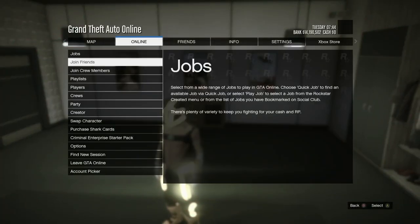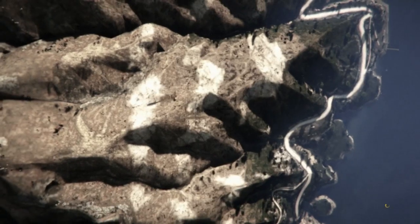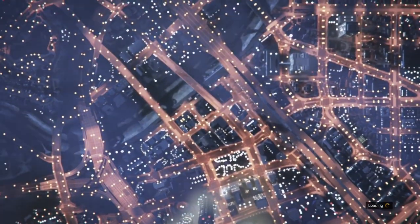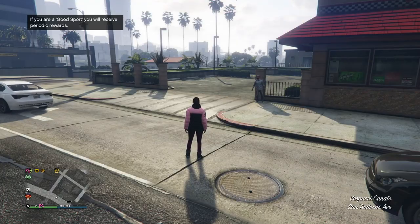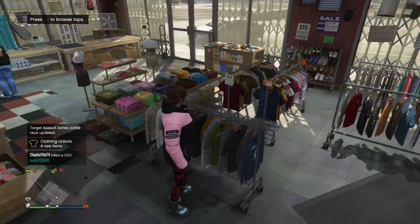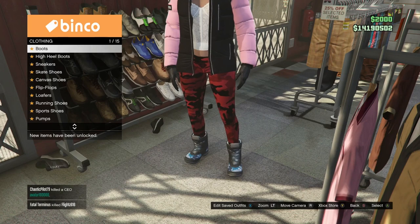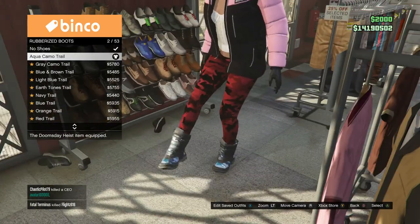Once you've equipped the outfit you want to keep on your male character, go ahead and swap character — pick the female. As we load in as the female, make your way to the nearest clothing store. If you're having problems transferring, a really good tip is to clear your cash — clear cash and you will be able to transfer. I had the problem last night and it worked after doing that.